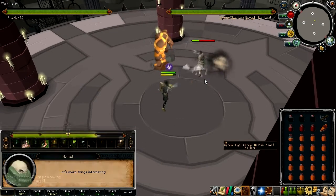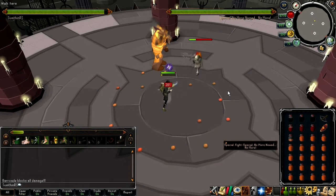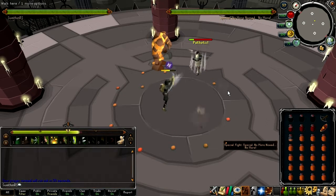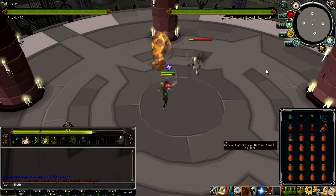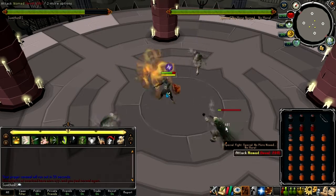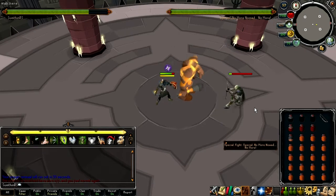Also, during this fight, I had my quick prayer set to turmoil instead of the range equivalent, which I unfortunately didn't realise until I stopped recording. So technically I didn't use my 95 prayer when I could have, which just goes to show you don't need to be able to do ridiculous amounts of damage for this fight. I'm kind of disappointed as to how easy this was.